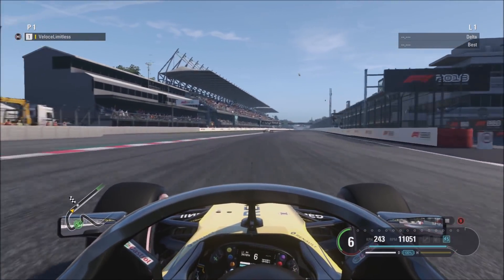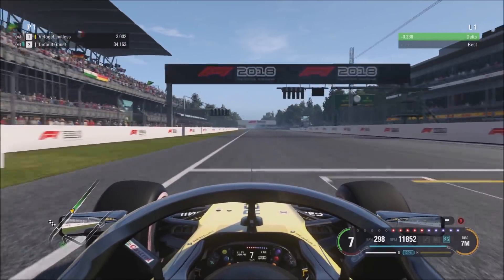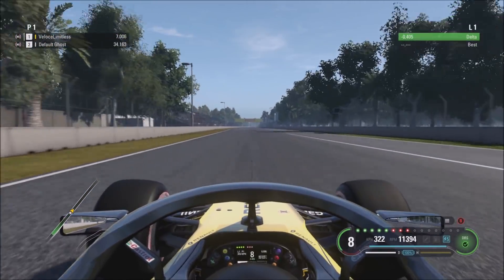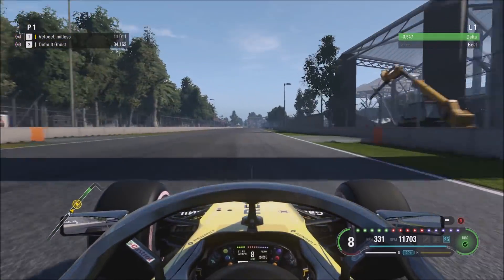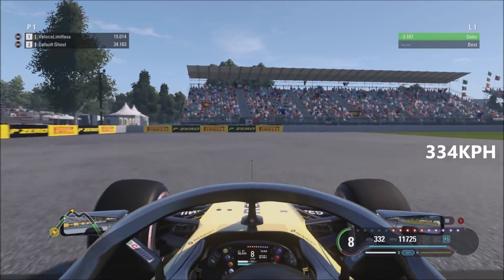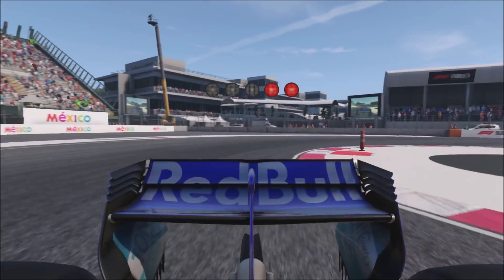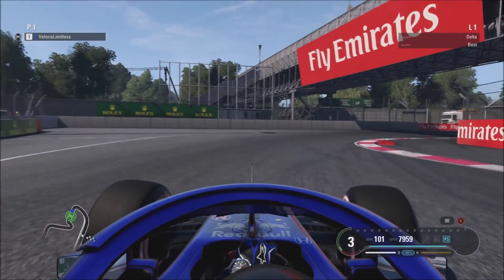Now the Renault, which I'm using for my career mode. My next episode will be out on Thursday because it's my birthday tomorrow — thank you to everyone who said that. Focusing on this: let's see what kind of speed the Renault engine gets. I don't think it's going to match the Ferrari or Mercedes, and you can see — 334 kilometers per hour, so a little bit down on most of the other teams.